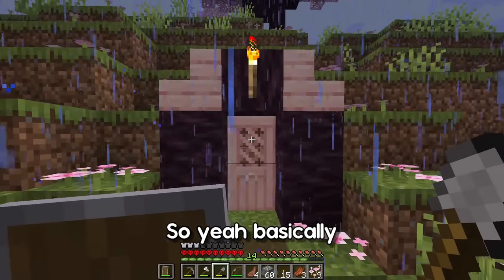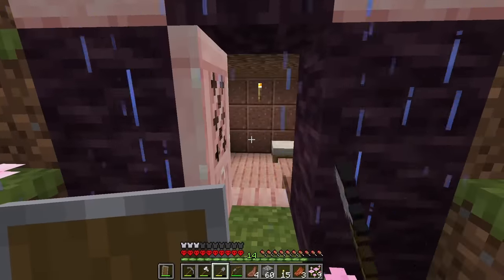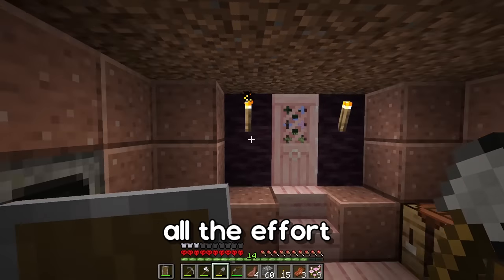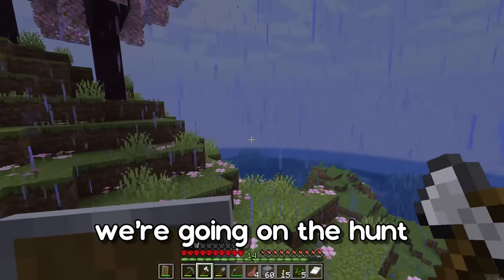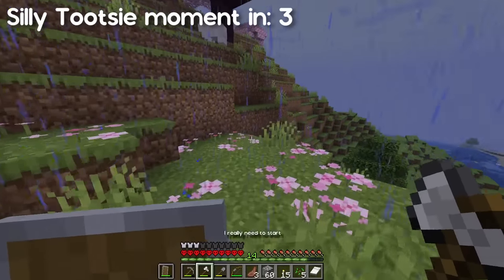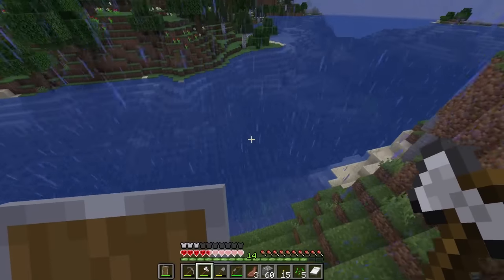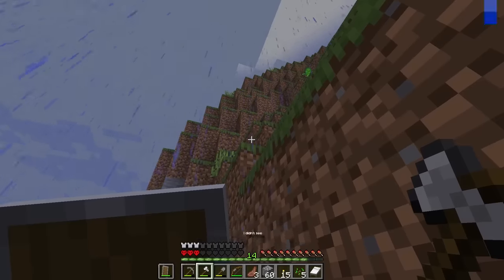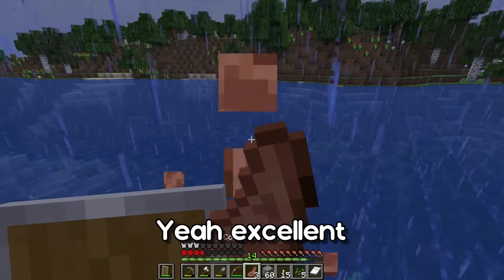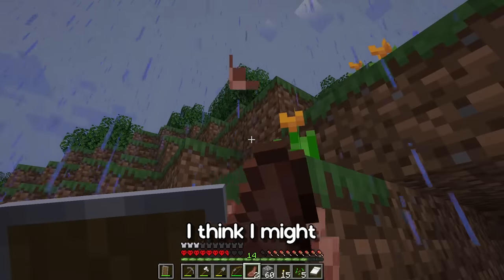Here is the beautiful dirt hut — you can clearly see all the effort and the details I put into it. Today we're going on the hunt for chickens because I really need to start getting some arrows. I didn't see there was some dirt there — yeah, excellent Minecraft player right here, guys. I think I might not leave that in the video — I guess we'll see.